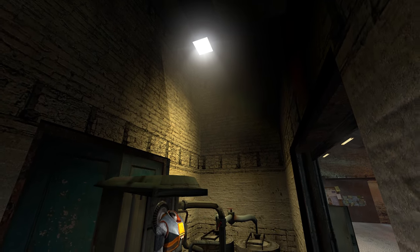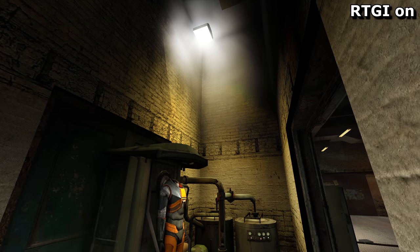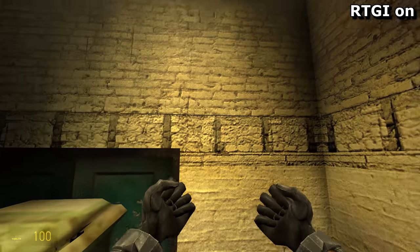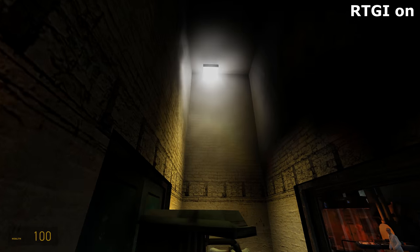And last, the volumetric lighting effects didn't work too nicely with ray tracing either, like this hazy area below a lit lamp in Kleiner's lab. This sort of thing revealed the inner workings of the ray tracing, providing an almost naked view into the ambient occlusion model. So there's the good, the bad, and this is the ugly.